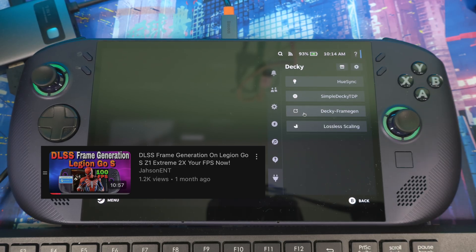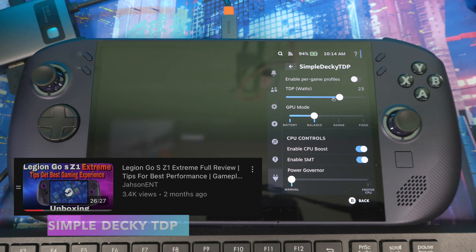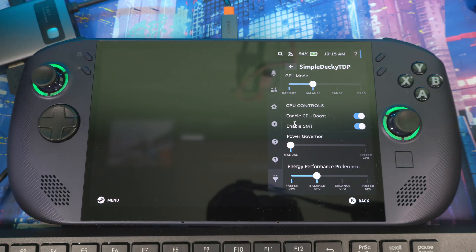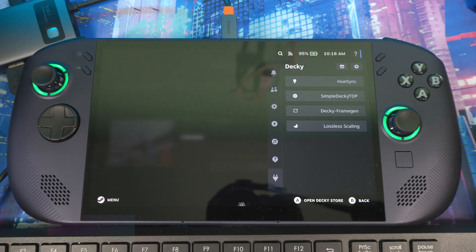The next essential plugin is Simple Decky TDP. When you first get the Legion Go S or any device running SteamOS, you might not be able to precisely control your TDP wattage. With Simple Decky TDP you can control the TDP wattage — for example 23 watts — as well as GPU, CPU boost, SMT, and more. This gives you full control over what wattage you're using per game for the best experience.